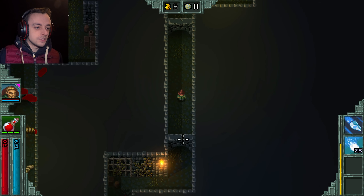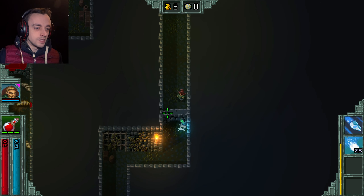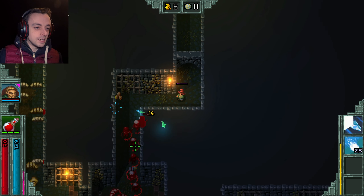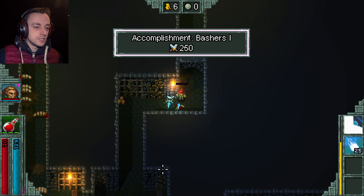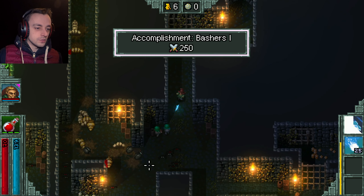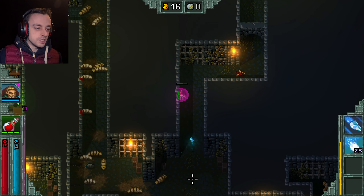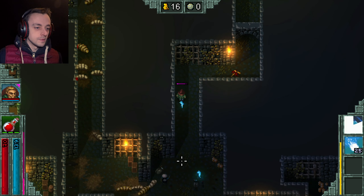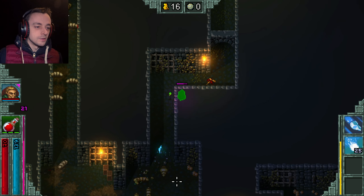There's only like two levels before the boss, and I've never seen the boss to this place. So if we can get to the boss, that is our main objective this time. That poison is definitely working — awesome! Poison them all. I know it's only a 20% chance, but 20% is pretty good.